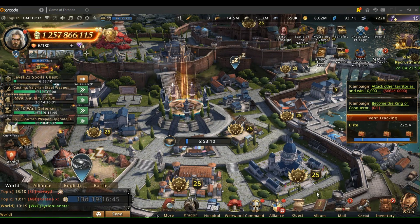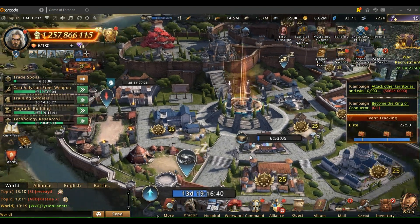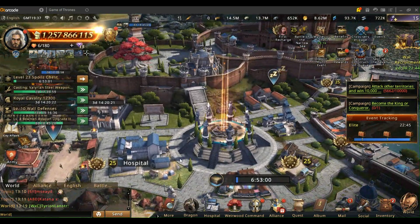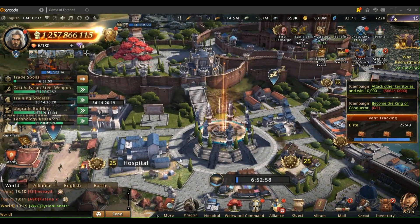Hello and welcome. My name is Tyrion Lannister. I want to take some time today to talk about the level six rebel leaders, specifically with how to best kill them.